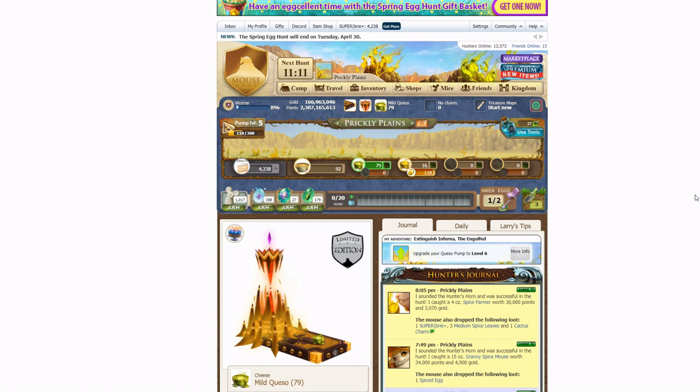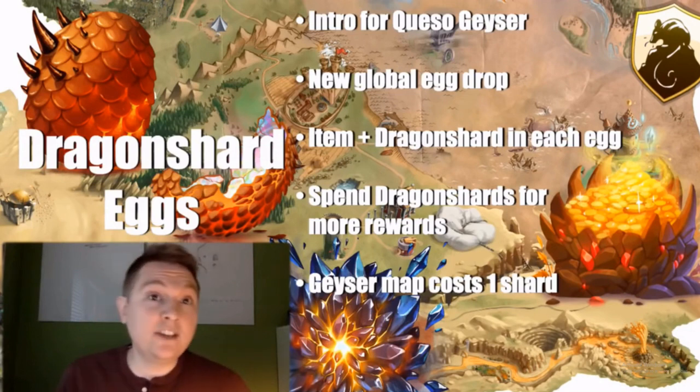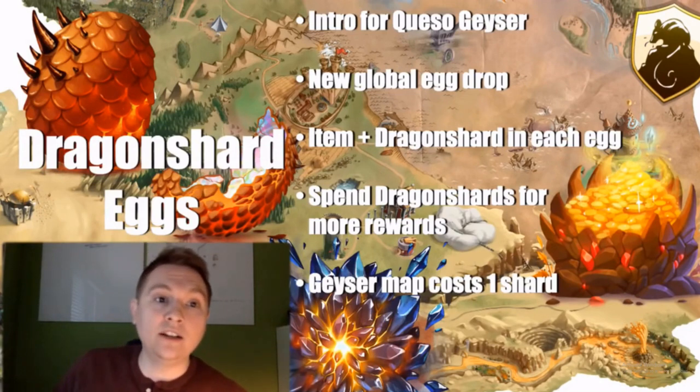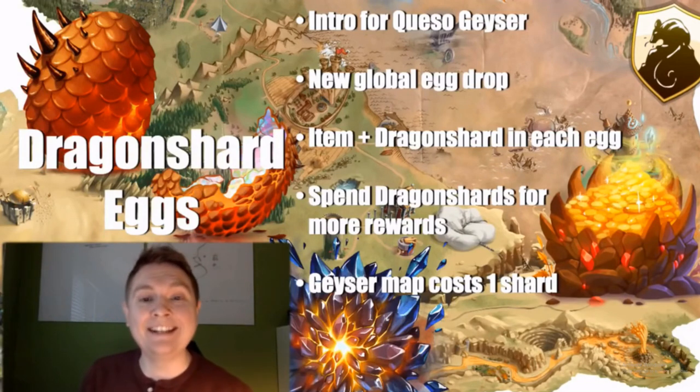And now for some spoiler alert — Queso Geyser concept as shared by Dave. It's an expansion to Queso Canyon, so the Queso Geyser is going to be in Queso Canyon. It uses a lot of the same types of cheese: Bland Queso, the various types of mild, medium, hot, flaming, and even Wildfire Queso cheese as well. There are new resources to collect there too.